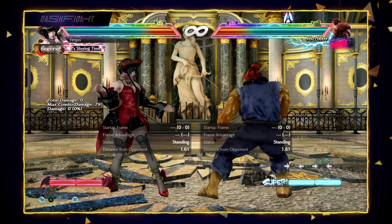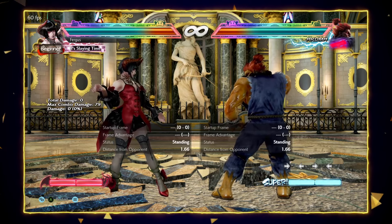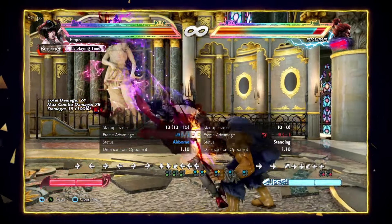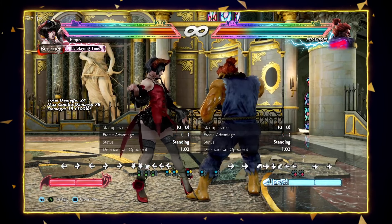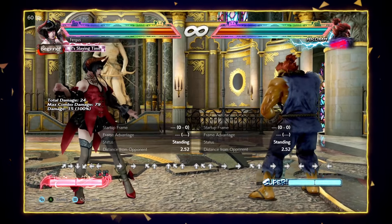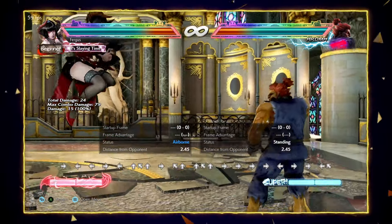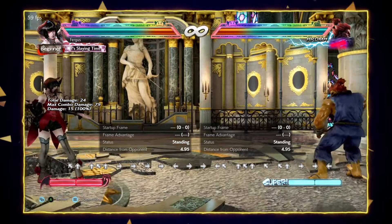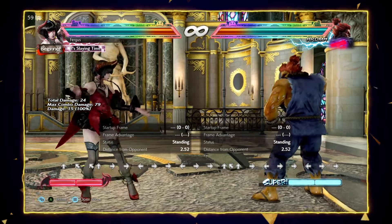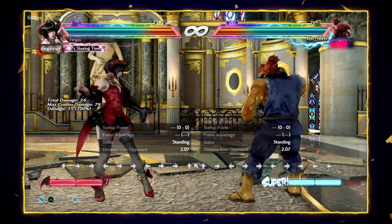If you combine all these tactics together — her poking, her special cancels, her die kicks, and her jump back — Eliza can be very frustrating to play against. She can be played very rushdown-heavy with the wall game, the down 3 EX slash, and the mid mix-up. But you can also play her very dry and defensively, especially on infinite stage. Building meter, letting the opponent hang themselves, jumping back to see something whiff, and punishing with the die kick — the jump back is actually quite difficult to deal with for a lot of characters.